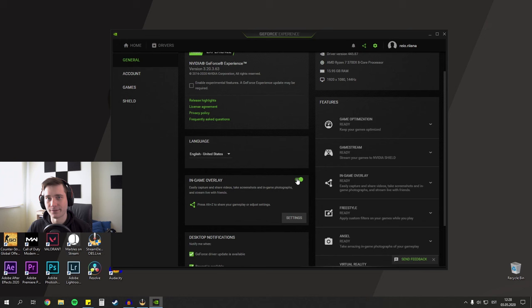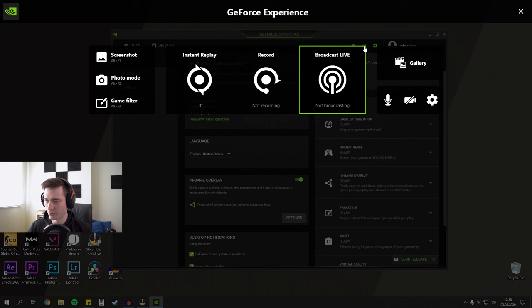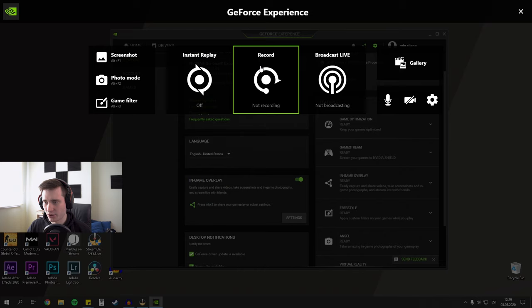Now let's head over to Share, or we can do the same by pressing Alt+Z on our keyboard — that brings up this menu. Here we have our Instant Replay, which we're gonna be using for our quick highlights. We also have an option to record longer sessions like a whole gameplay, but for that I would really recommend you use OBS instead, which is a whole other video. Make sure you subscribe with the notification bell because there will be a video about it.